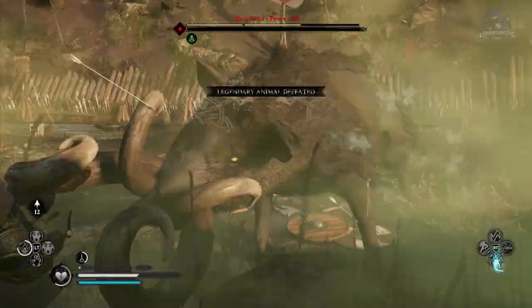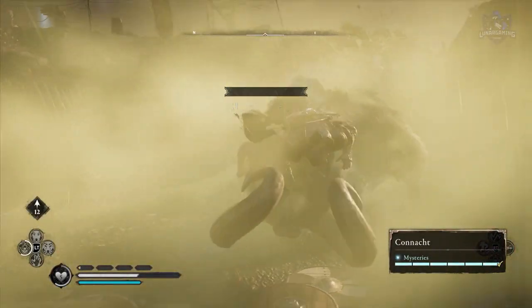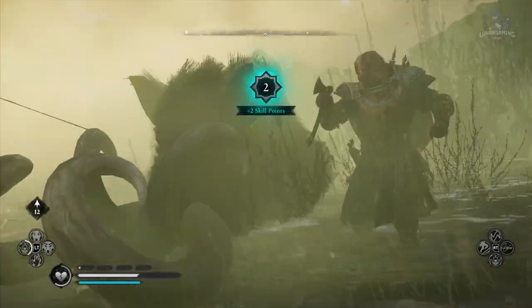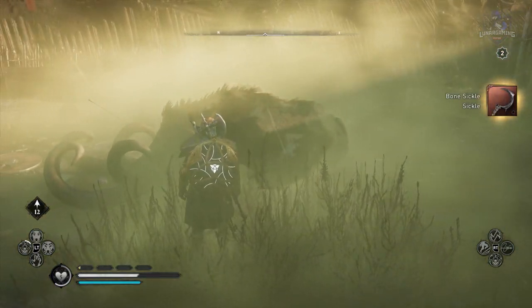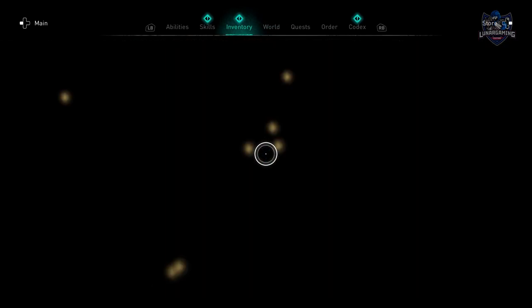But guys, that is it — how to get the 2 unique Sickle weapons in Assassin's Creed Valhalla Wrath of the Druids. A very quick video, but if you have any problems with them leave it in the comments below, and like and subscribe for more useful guides. I have tons of other Assassin's Creed videos for you to check out, including all the weapons and armors in the DLC. Have an awesome day and I will see you in the next one.